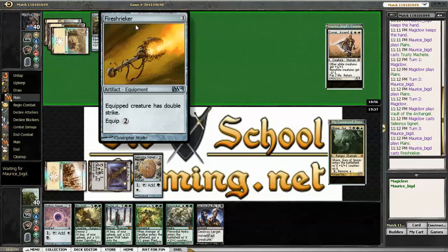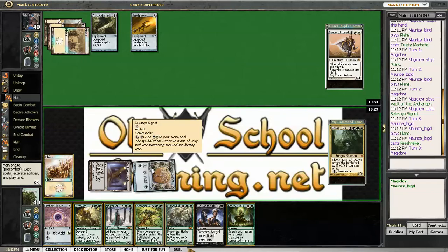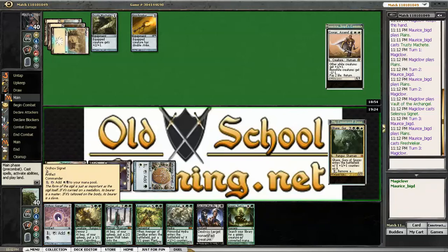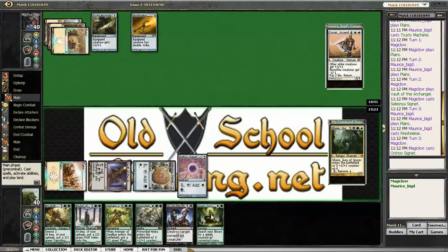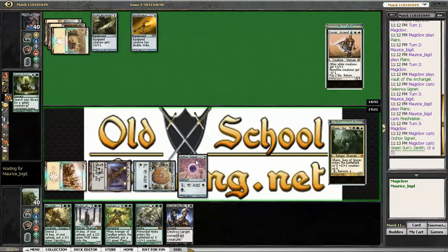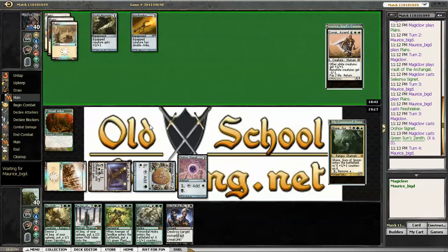That's a good sign. So this looks like a Voltron-style deck. I am going to cygnet and Green Sun's Zenith for zero to get the Arbor Elf out, because I definitely need to draw land — I am way behind now. That was my forced land drop.